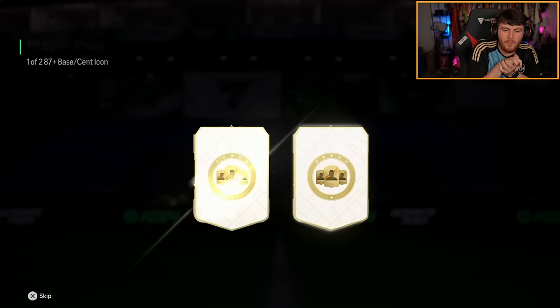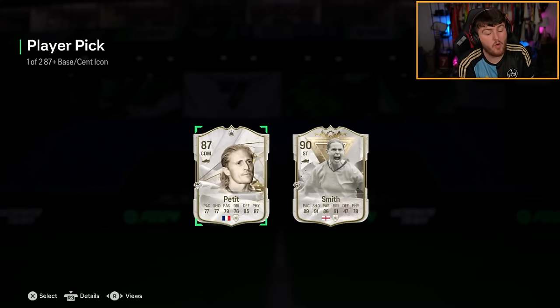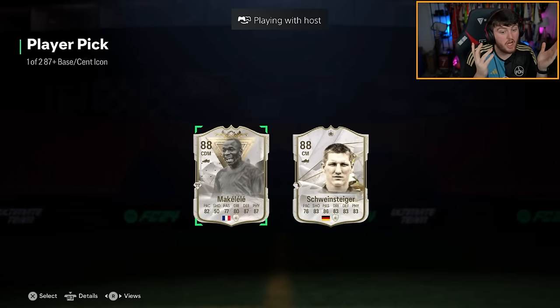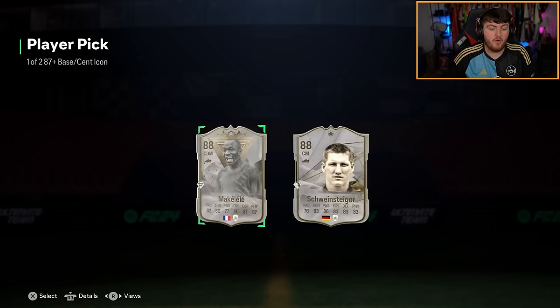All right, here we go. Jamal's Icon pick. Ooh, Centurion's Kelly Smith's not bad actually. That's not terrible. I think she's worth about 280k. So she's worth more than the pick. We'll happily take that. At least you've got someone worth more than the actual Icon pick. Next Icon player pick - another Makalele. Cannot complain with that. We'll take Makalele. He's worth double what the Icon pack's worth. Very good midfielder. So we'll take that.